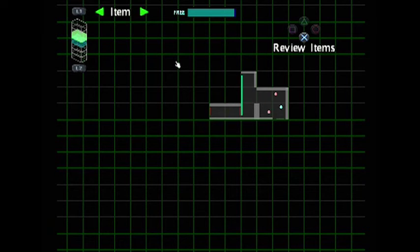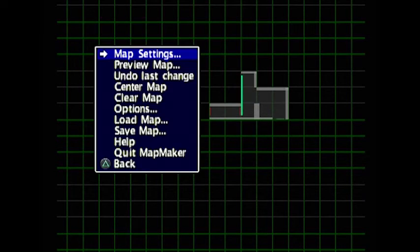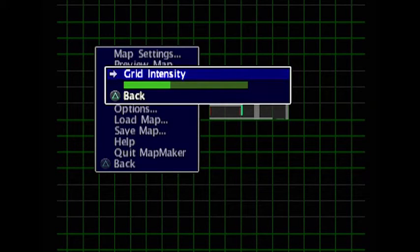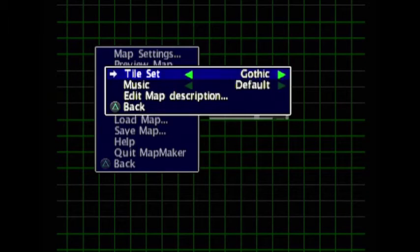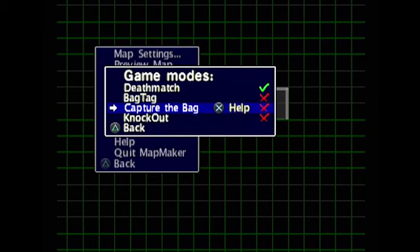I wonder if there's a way — is there different sort of themes for the tiles? Like is there a space theme and a horror theme maybe? Aha — maybe there is. There's grid intensity, preview map, map settings — there we are: tileset! Industrial, gothic, alien, spaceport, virtual. Let's go with gothic, why not? That will add to the red light flashing. Let's have a preview of it in deathmatch.